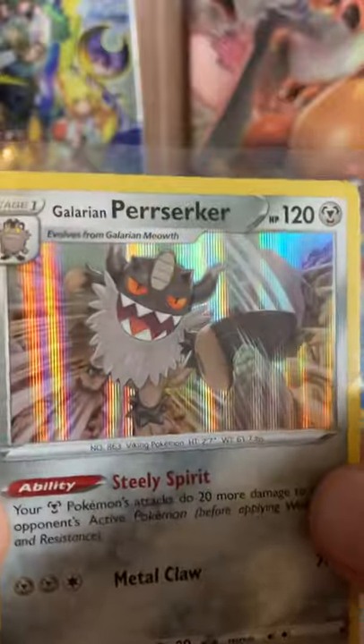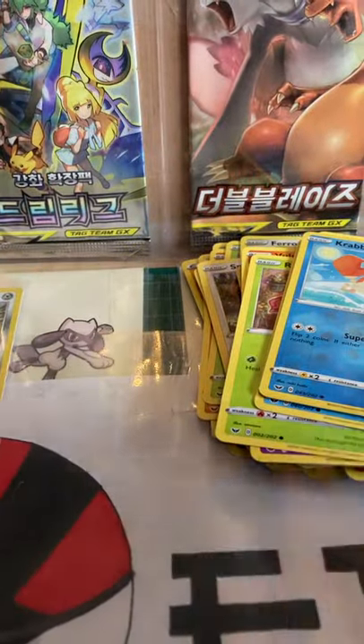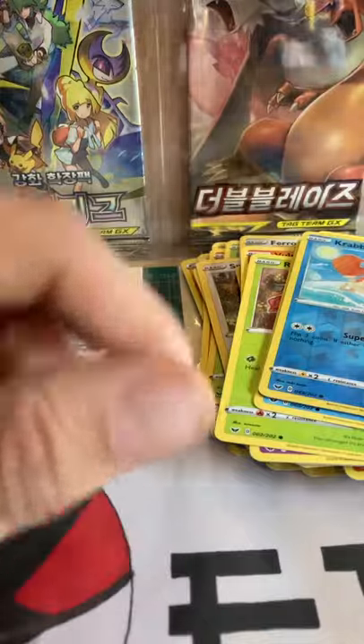There you go guys — holo Galarian Berserker, very nice. And the final pack from today. Can we pull ourselves something else nice?